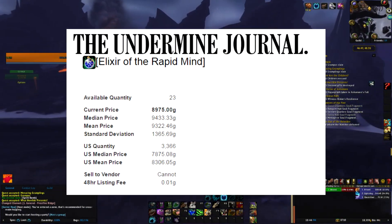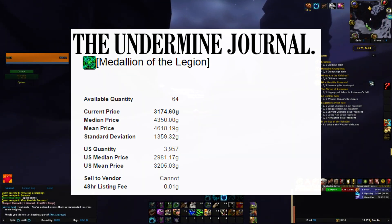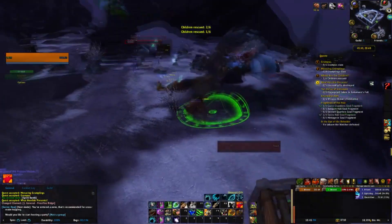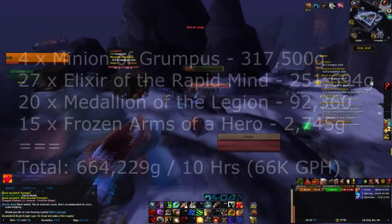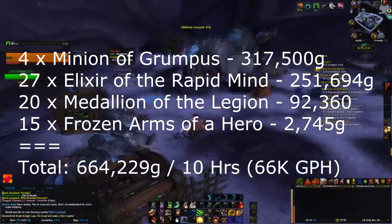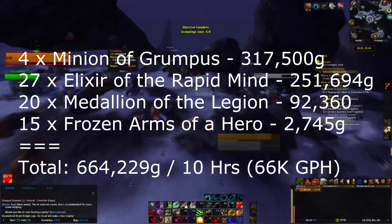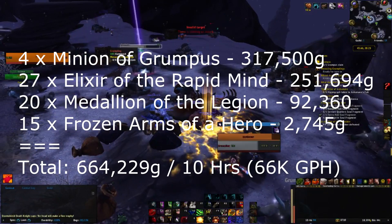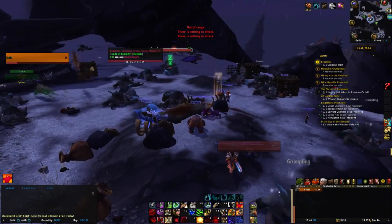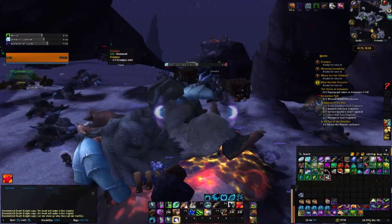We also got 27 elixirs, which are 9k to 14k right now on my realm, 20 medallions which sell for 3k to 5k each, and 15 Frozen Arms of a Hero ranging from 50 to 200 gold. Adding it all up based on the average price on my realm according to the Undermined Journal, I farmed around 665k gold worth of loot just from the Grumpus quest this year. I ran it on 12 of my Horde toons, spending about 40 minutes per day over 15 days — about 10 hours total — which works out to about 66k gold per hour. I'm basically going to be able to pay for a year of game time just from being consistent and spending a little time each day running these quests.